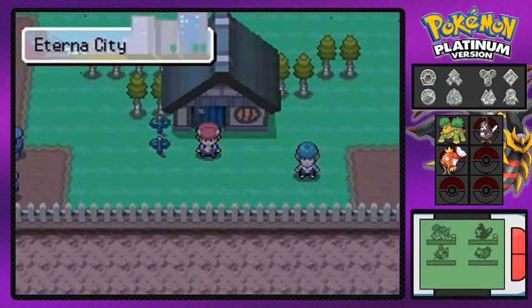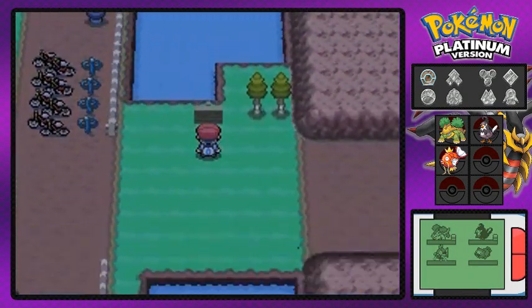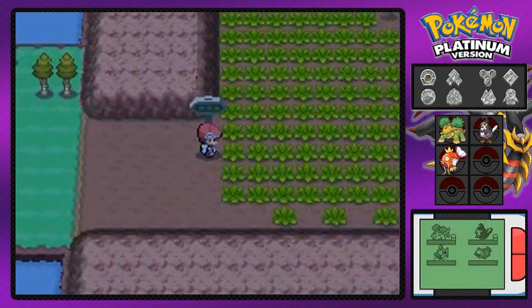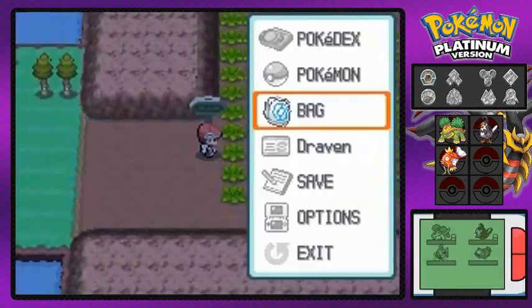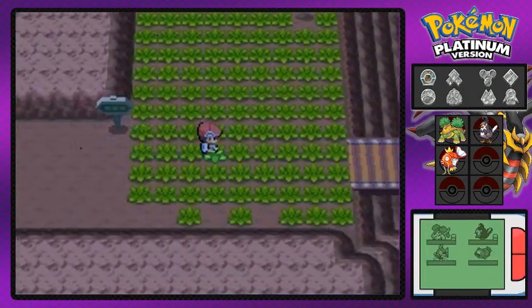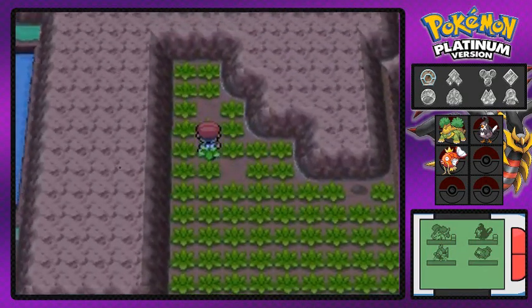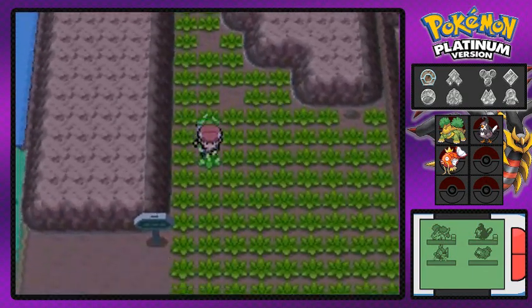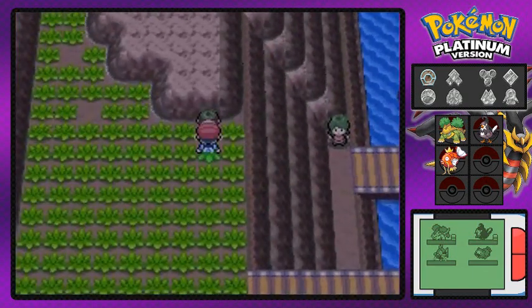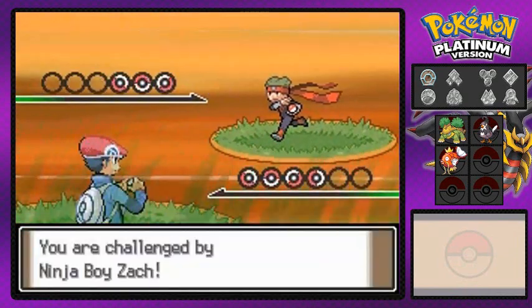We'll find out later what all of this means. Going to Route 211, you can find Pokémon trainers, which we'll be battling. I'm not just doing a small tour — I'm battling everybody. Right here you can actually find a Great Ball, which is very useful, and you can train your Pokémon here too.